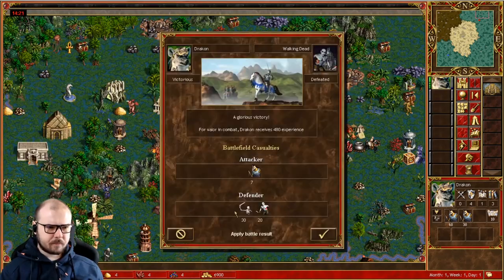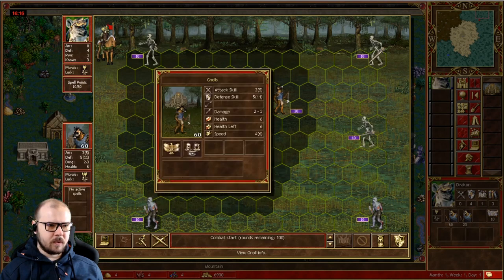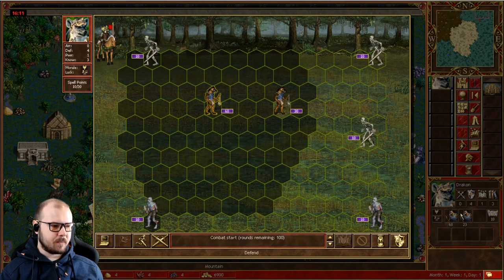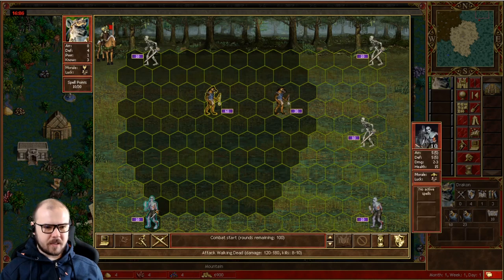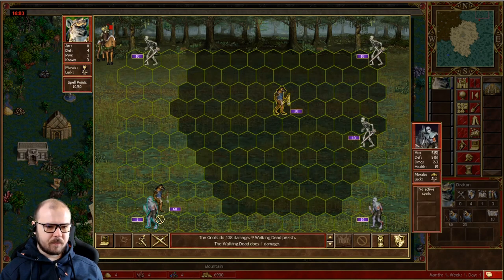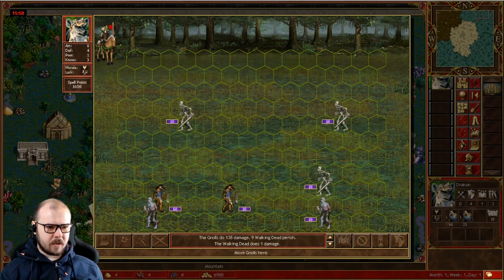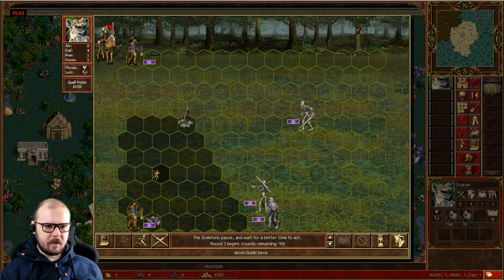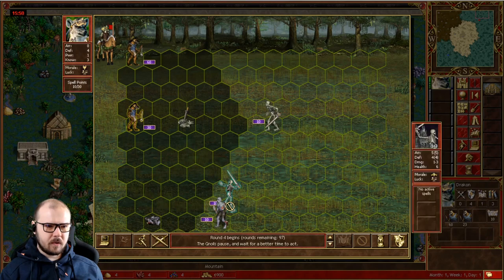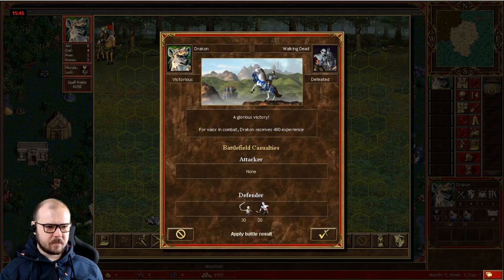Size one is the same as with Necro. You split the nulls into two stacks where one is twice as big as the other - basically split into three stacks and combine the last one with the first. This stack takes out the zombies down here. It doesn't matter that we didn't one-shot them; we still will not lose a null. Then we take out the skeletons, move over, wait, hit, hit, hit - that's it.